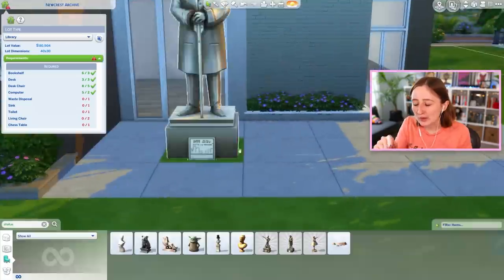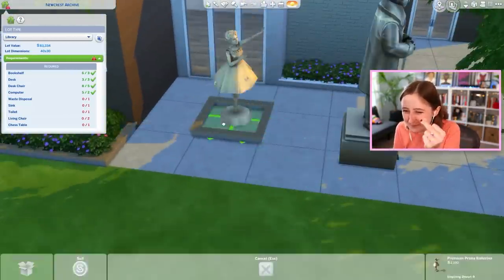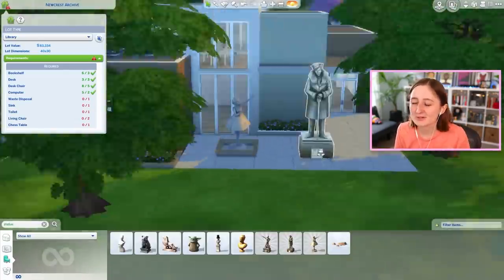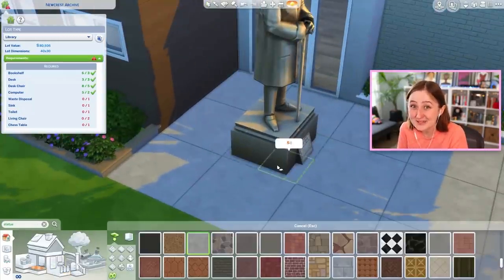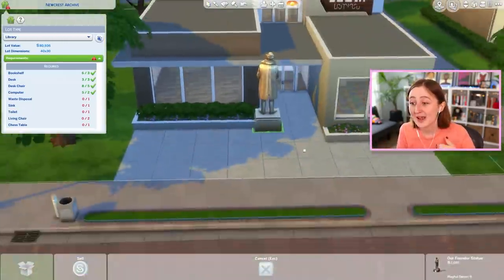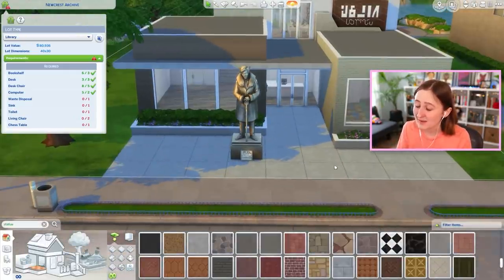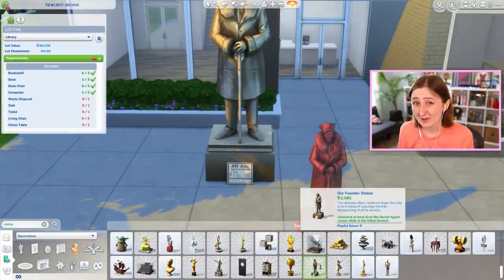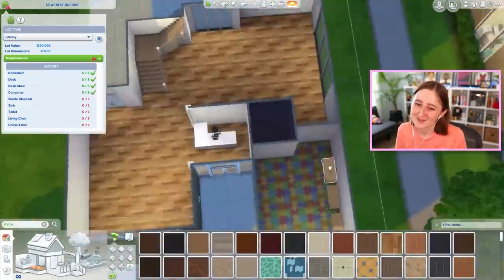You walk in, you click write book, your sim starts walking to it, and right before you get there, Mortimer Goth or Katrina comes in and sits there in your spot and you can't use it. You have to reset them, or if they're a random townie and you're me, you use MC Command Center to delete them so they get out of your place. You want to make sure you've got extra. That's what I did here.